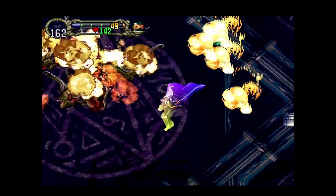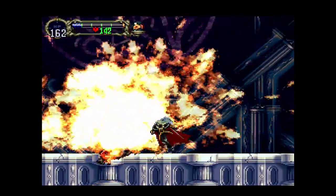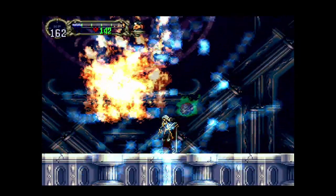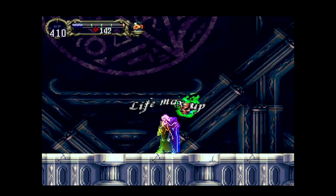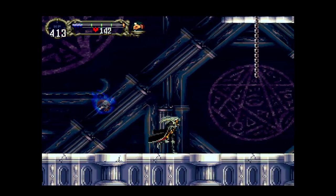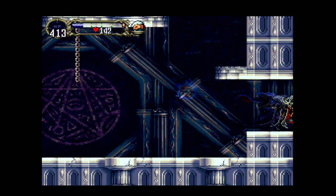It's a little cheesy but we can get him this way. We just have to spawn in and slap him — I'm about to run out of mana though. Got him! Okay, that was a little cheesy, I'll be honest. But we get a life max up — we're over 400 health now, pretty cool. No piece of Dracula for that one though.